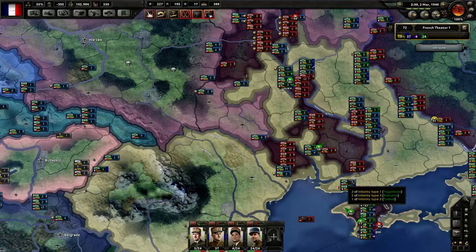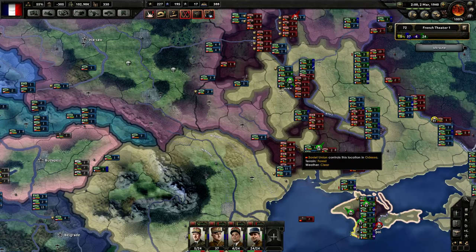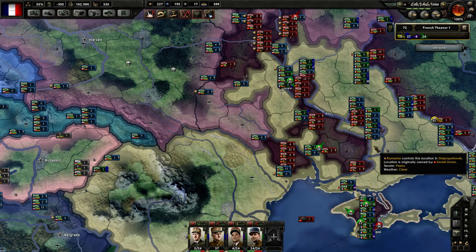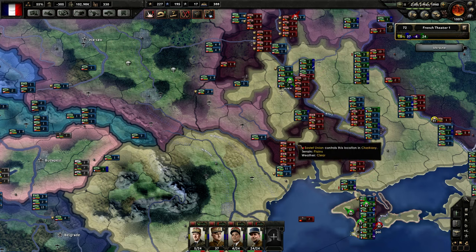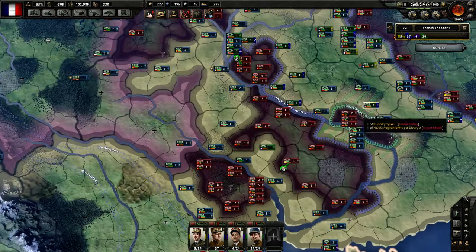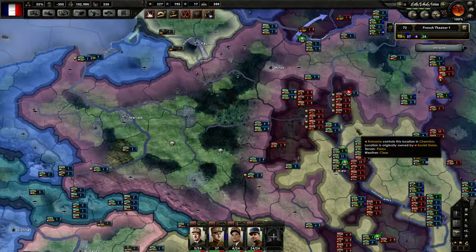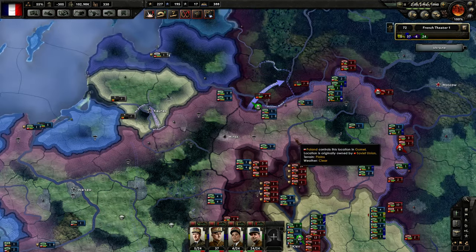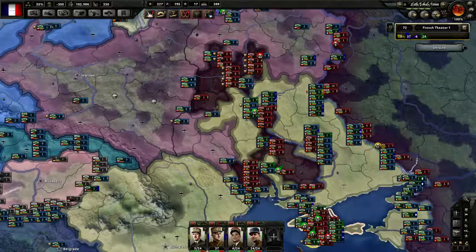There are two more encirclements. The first one here with about 60 divisions, including three panzers — this one is fairly big size-wise. Another with perhaps 30 or so, plus another four here. This one is fairly hefty — 50, maybe 60 divisions. I don't want to count them all again.